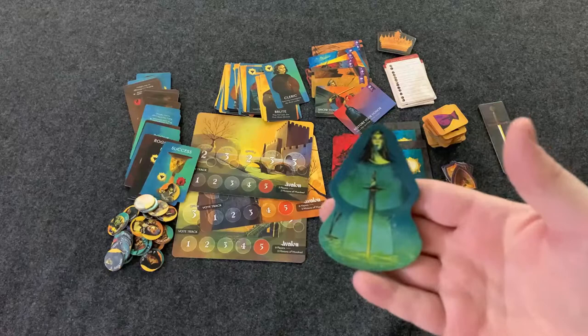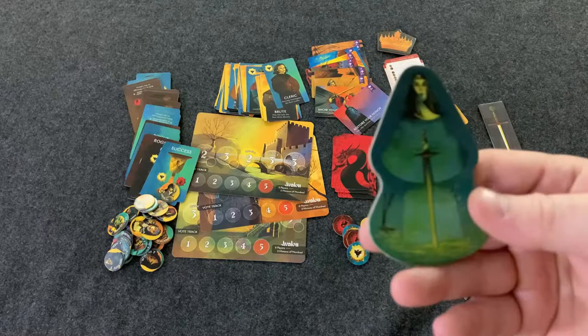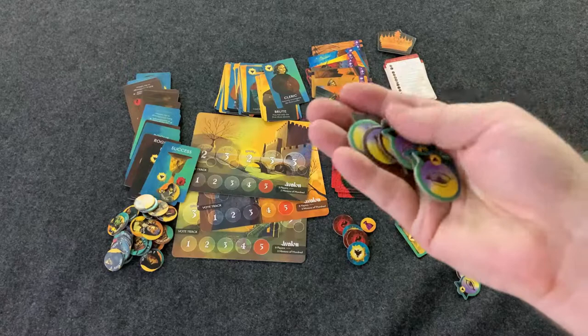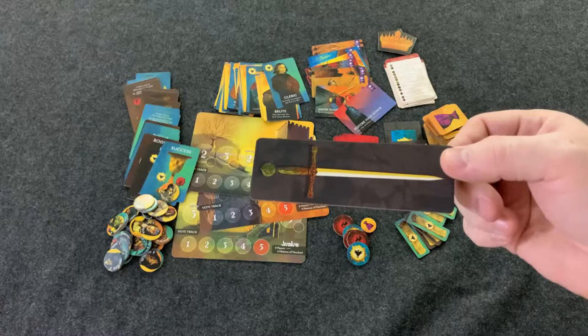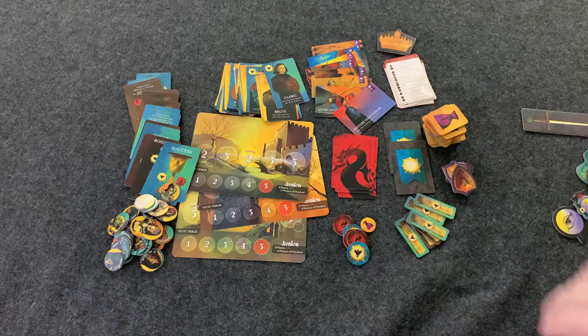The Lady of the Lake token lets you look at an opponent to determine what side they're on — their loyalty — which is really powerful. That's a module you can play with. You also have watch tokens and rogue tokens, which are your voting tokens: one side has a pass and one side has a fail. This is Excalibur, which allows you to change one of the results when you're performing a quest. If you use Excalibur, you can change someone's card — so if you think that person is a traitor, you can flip the card they didn't play.